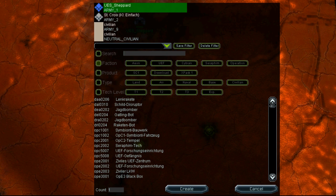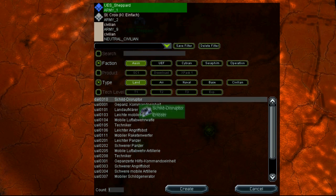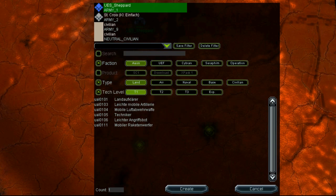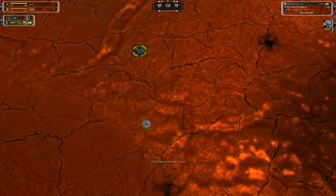You can select a faction and a type — for example, land and Aeon, and attack level. You can spawn an attack 1 land unit by clicking it and then clicking create. Voila, that's an attack 1 land unit.